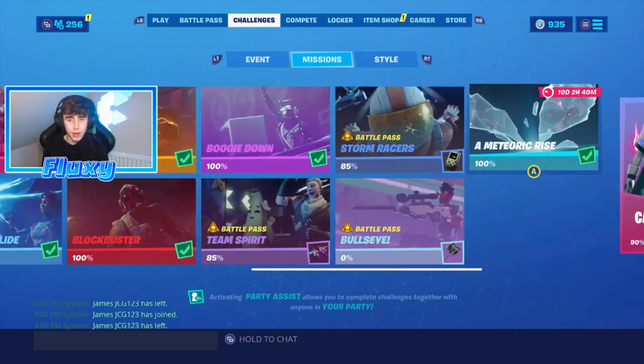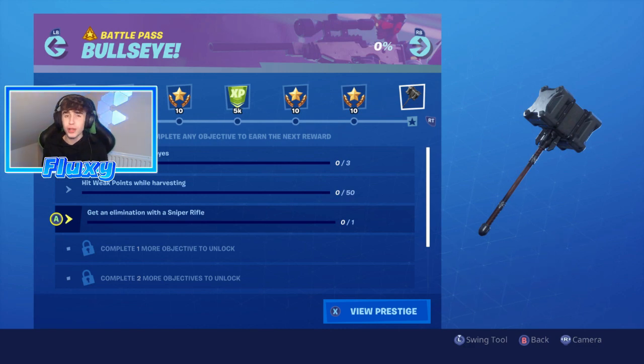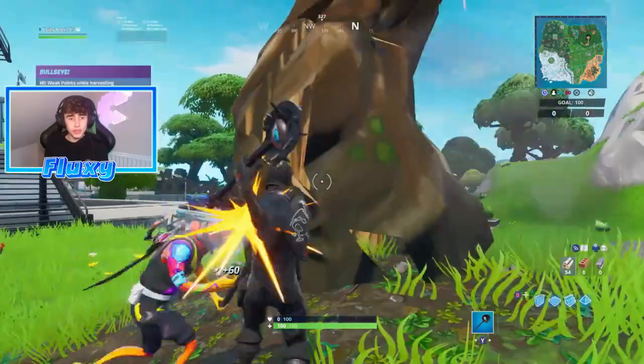The first challenge is to land on top of a bullseye — land on three different bullseyes — as well as get points and get a sniper rifle. I could probably get all three of them done in one game, so let's jump into this Team Rumble game.